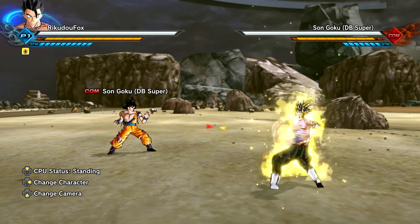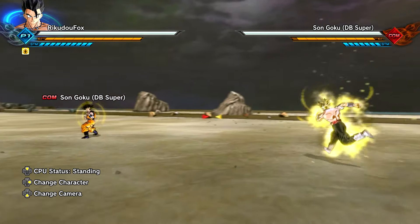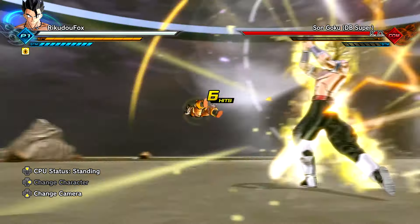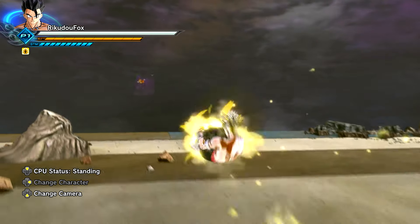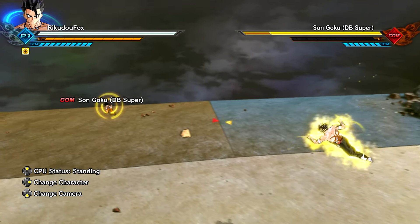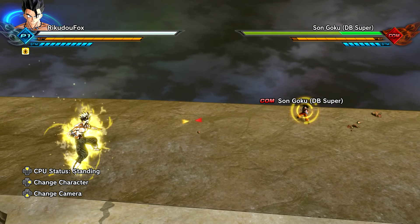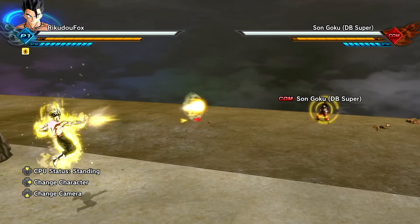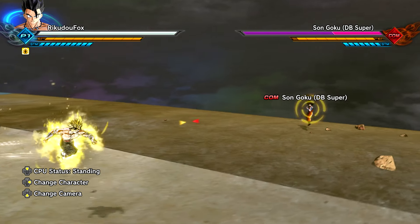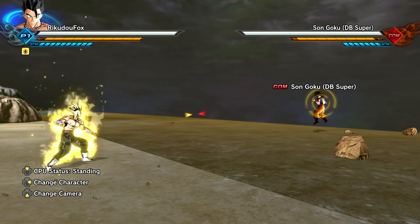I want to get to the point where we can one-shot Goku with a single ki blast. Let's see if we can kill him with a normal combo — we definitely can! He just got one-shotted with the combo. With the series of ki blasts, that was only about two health bars. Let's go straight into Super Saiyan 2!